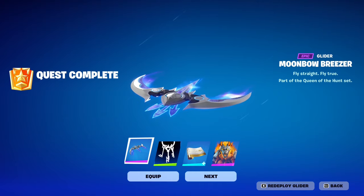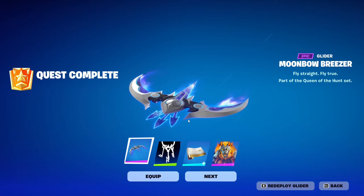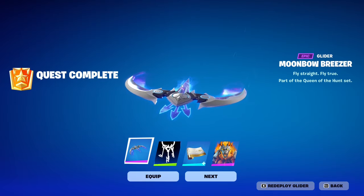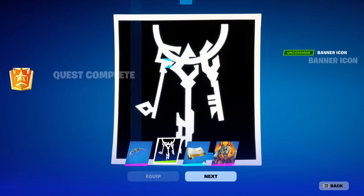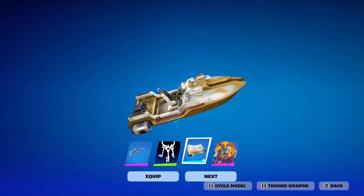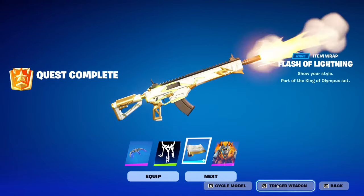These include the Moonbow Breezer glider, which is supposed to be Artemis's glider — as you can see it has a bow and arrows at the center. Then you get what I think is the Hades banner icon; I'm pretty sure he has the three keys. And of course we have the Zeus wrap — the Flash of Lightning wrap — this is what it looks like when you shoot, lightning courses through the weapon. Let me just cycle the model here.